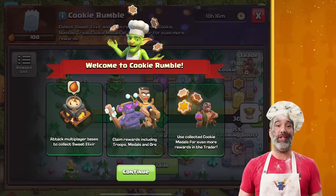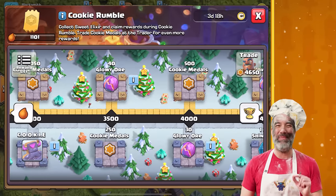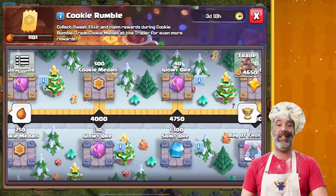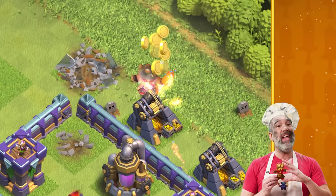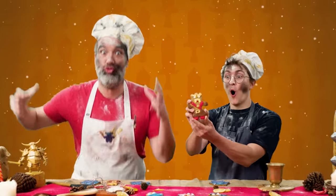For helping Goblin Baker, there are a ton of awesome rewards, including Hero Equipment Orb, Training Boots, and Cookie Medals, which can be used to get the most exclusive rewards, such as Gingerbread King and the epic Hero Gear Giant Gauntlet — which makes your Barbarian King... GROW!